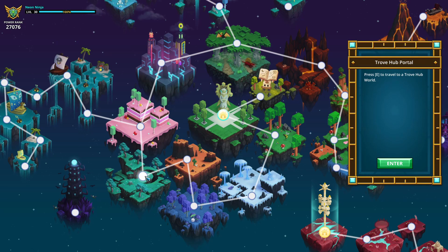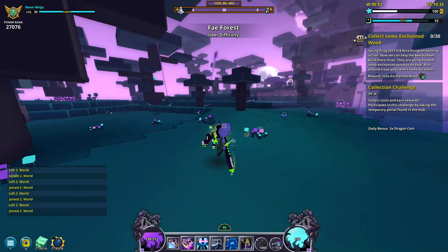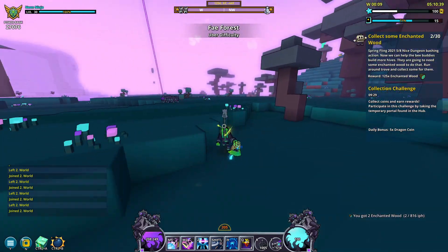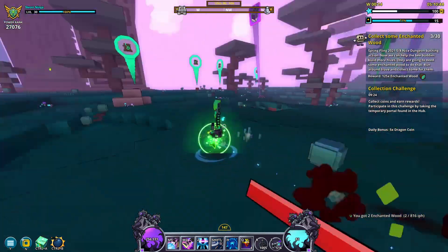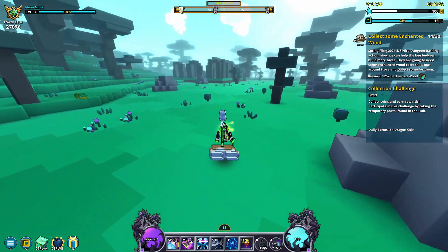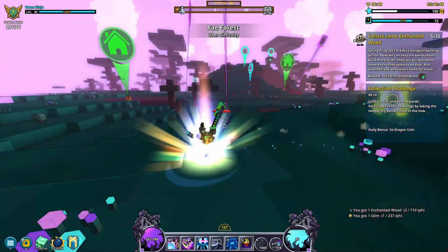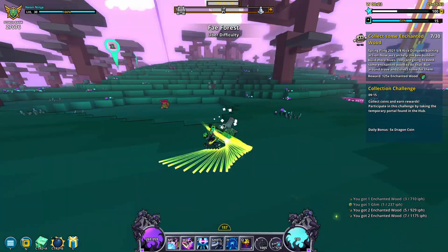The next part of the questline is to collect 30 enchanted wood, so head over to the fey forest biome and run around collecting all of the enchanted wood that you need. Lucky for me, I have a neon ninja — I'll have a build guide in the next week or so on the channel, so look forward to that — and the neon ninja can run around at light speed to collect these pretty quickly. But if you're stuck with just using a mount, keep in mind you can collect enchanted wood by simply walking over it while on your mount. Also, if you're on PC and want the mod that I'm using that gives enchanted wood a waypoint, I'll link my steam workshop page in the description of this video with all of the mods that I use.